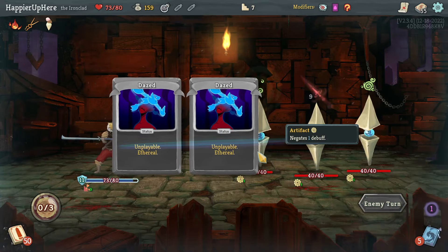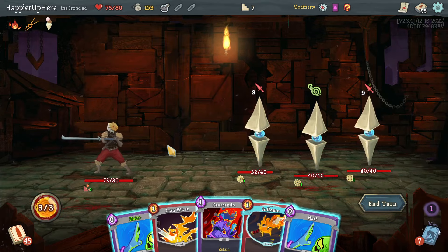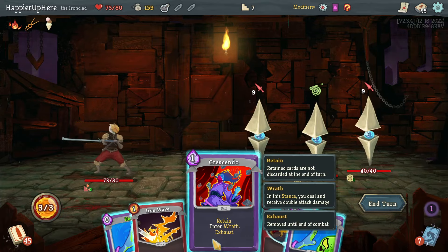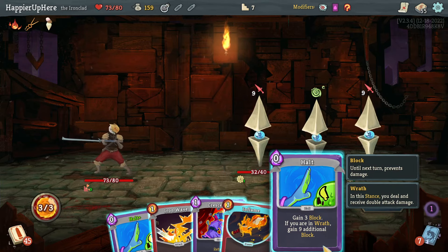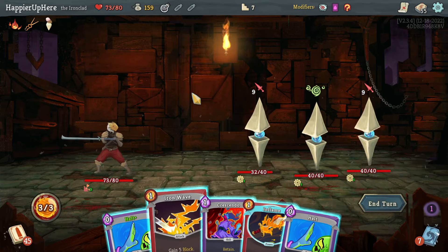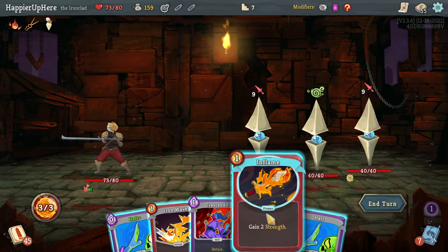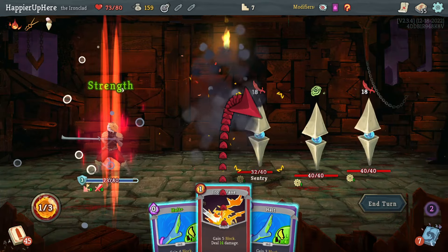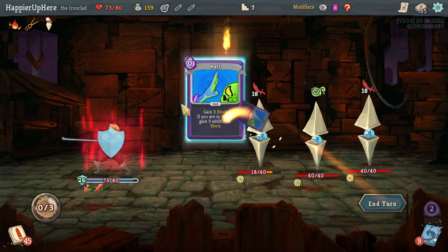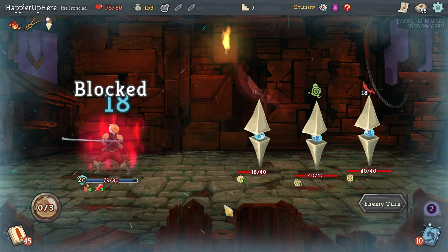Next turn might have trouble. With Crescendo I'll have 36, plus 18 and 12 which is 30, Iron Wave of 35 — I'm so close but not quite there. Actually I miscalculated — it's 38. Fully defended somehow, and in Wrath, which means next turn might be even harder.